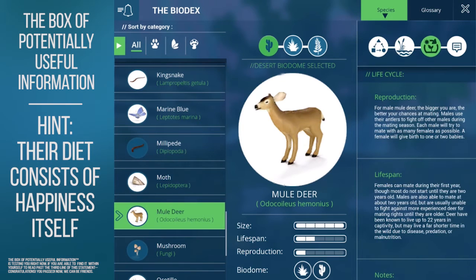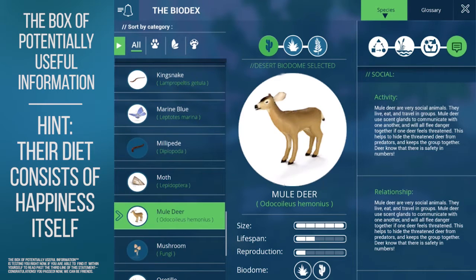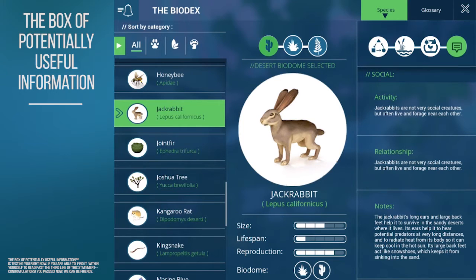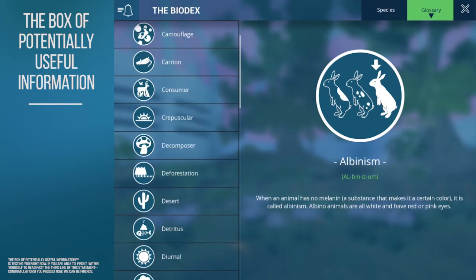The ratings at the bottom actually tell you how the species will function in the game. For example, the jackrabbit's reproduction rate is really high, so you're bound to see a lot of them per territory in your game. You can also learn about how jackrabbits function in real life, and look up terms you may not be familiar with in the glossary, such as detritus from earlier.